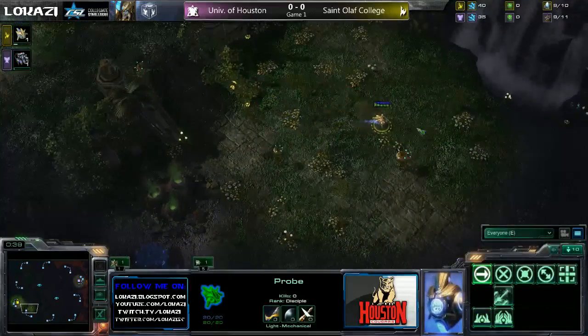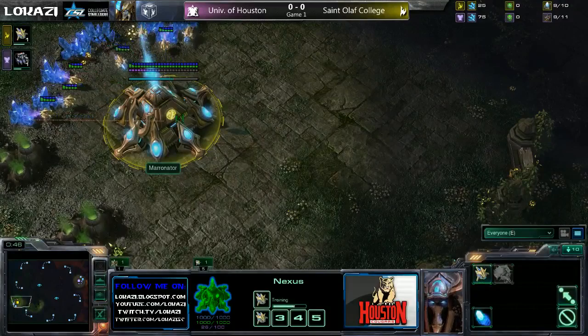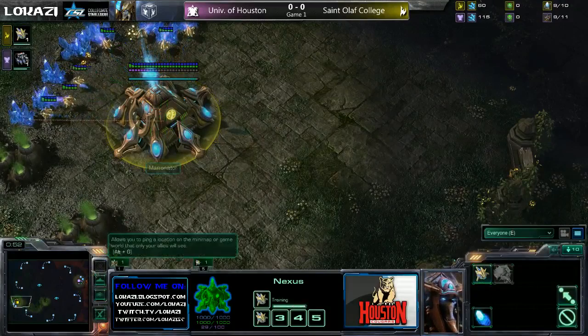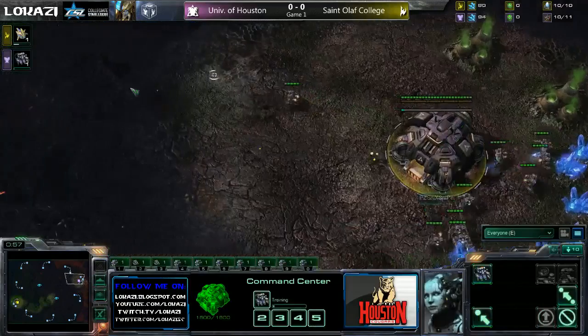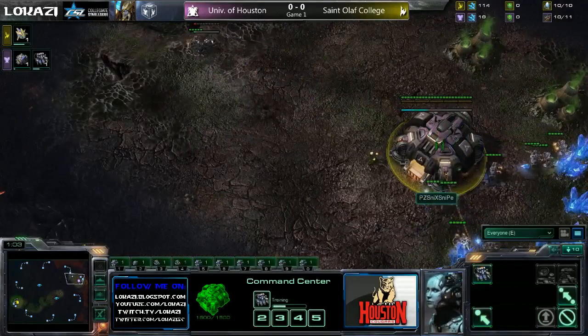I'll be casting some guys I don't usually cast. This is MLG Dual Sight. We have Marinator on the left-hand side of the map as the yellow Protoss for St. Olaf University, and PZ Snix Snipe on the right-hand side of the map as the always-pink Terran for University of Houston.